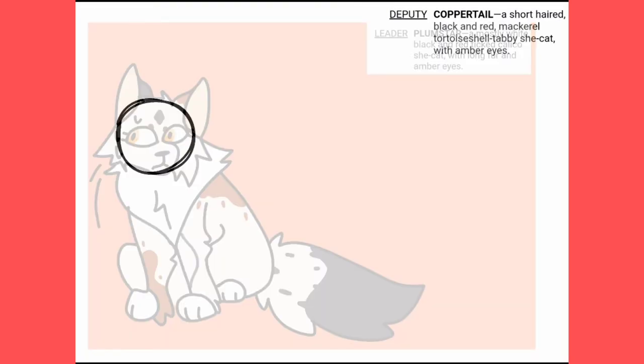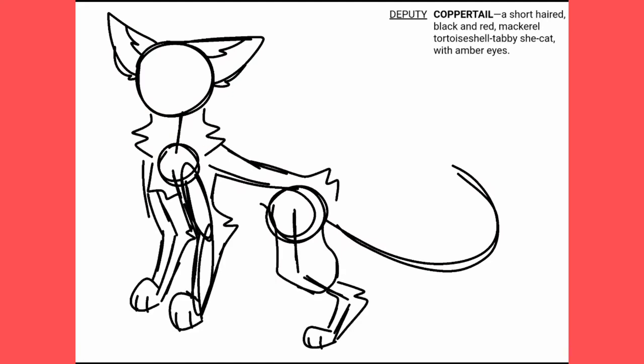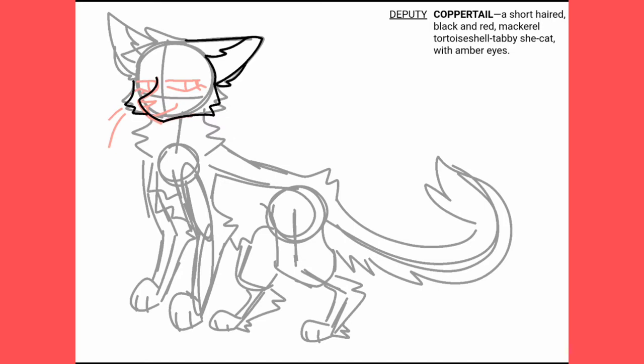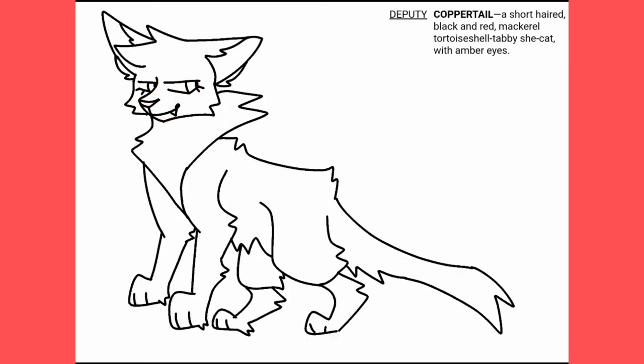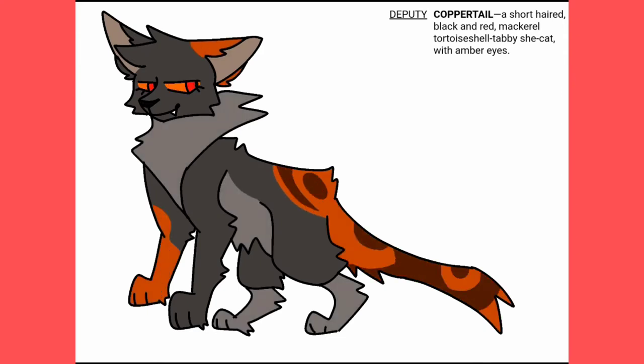Our next cat is Coppertail, the deputy. She is the opposite of Plumstar for the most part — still young but rather confident and outspoken, she won't hesitate to put her opinion or ideas into something. This is why Plumstar had chosen her to be deputy. Many cats see her as more fit to lead, but Coppertail does not tolerate cats talking bad about Plumstar and won't hesitate to scold those who do. I really like her design and the pattern I made on her tail, but I'm not sure if it's fully accurate to the description.